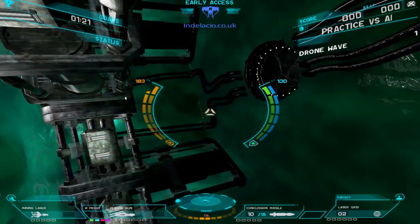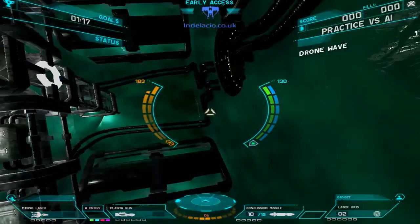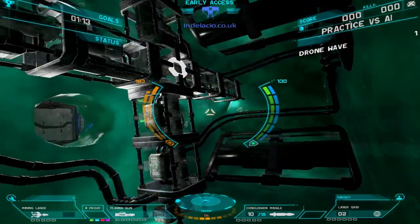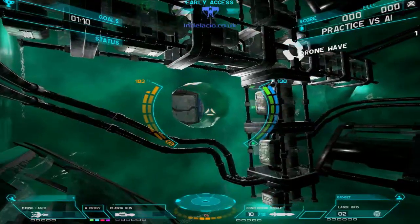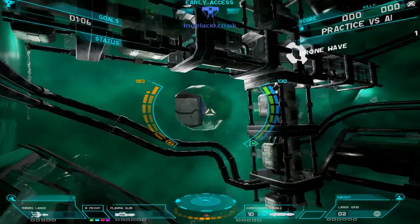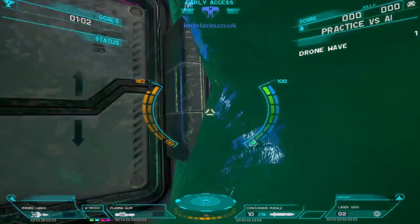We're now in the hole where it doesn't like to look. We can't look at it — we'll strafe into whatever that body is over there. It doesn't like to look at whatever's over there. That's some sort of liquidy surface — it doesn't like that surface.